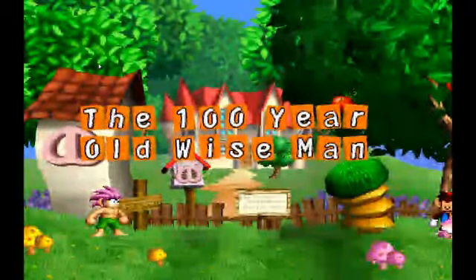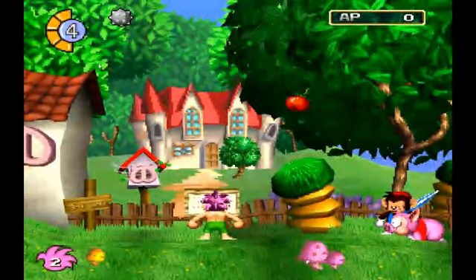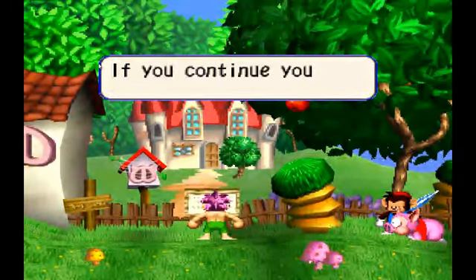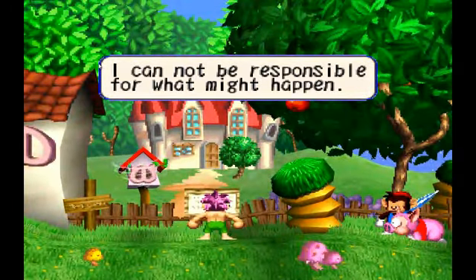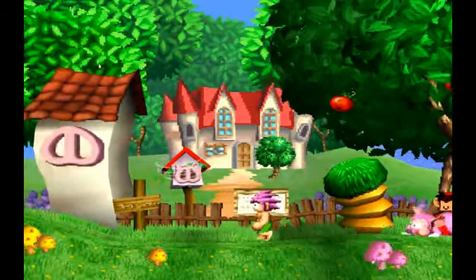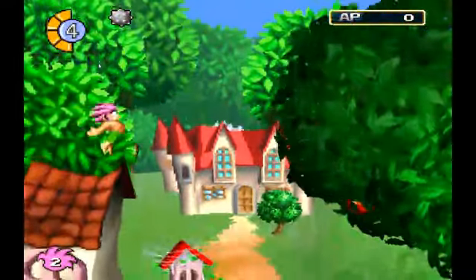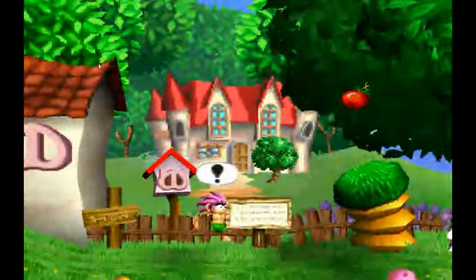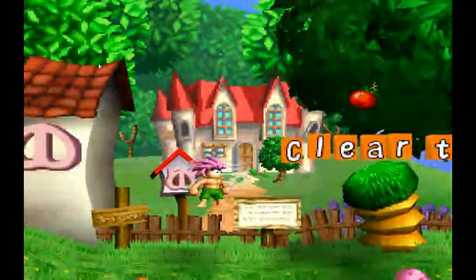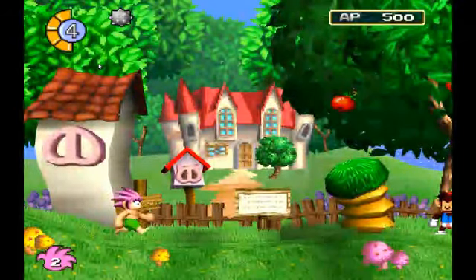We got our first event: find the hundred-year-old wise man. So let's read the signs as he said. 'To whom it may concern, please stop stealing my mail. If you continue on this, I cannot be responsible for what might happen.' People are stealing the mail? Let's do the same — and we got a tornado.